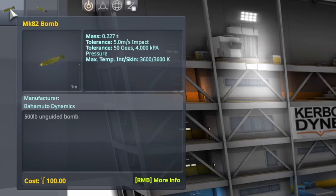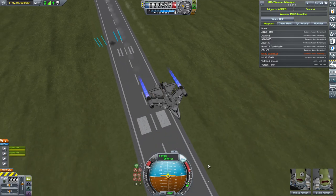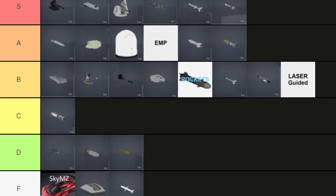Next, the MK-82. An unguided bomb with low damage. I don't like this weapon because I find it hard to aim and not very useful. There's also a version with air brakes, which is okay. D tier.